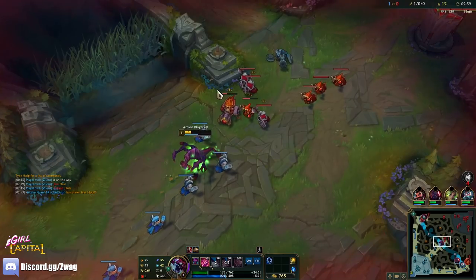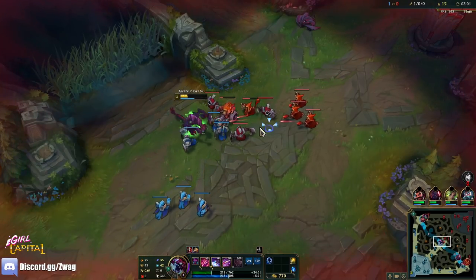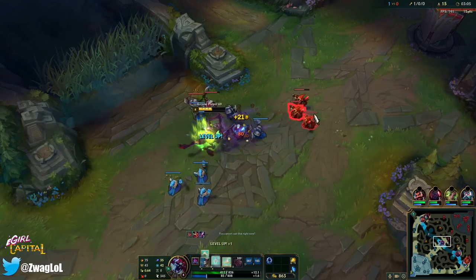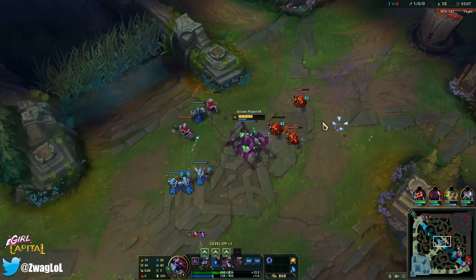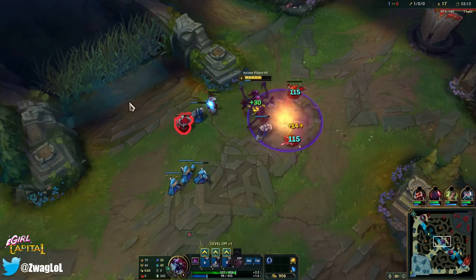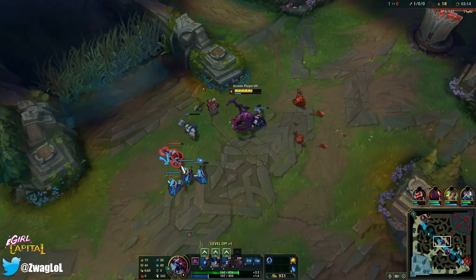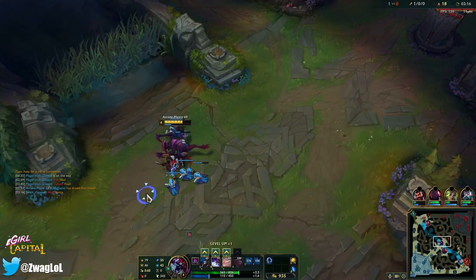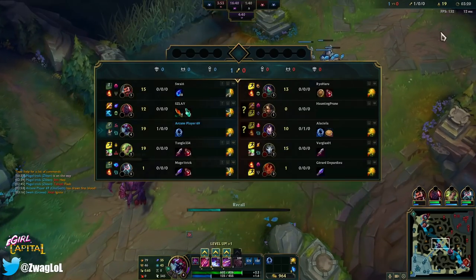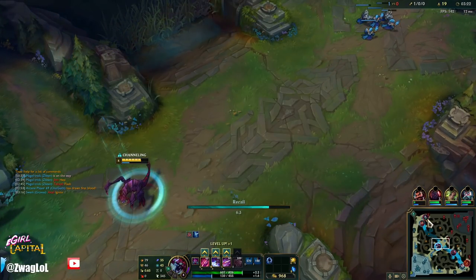Nice! That was close, but I kind of figured we had a little bit more damage than her because after she uses Q she doesn't really have anything else that hurts us, at least after the charm. We were able to kill her before six — she let us get too close but we are landing Qs on her.